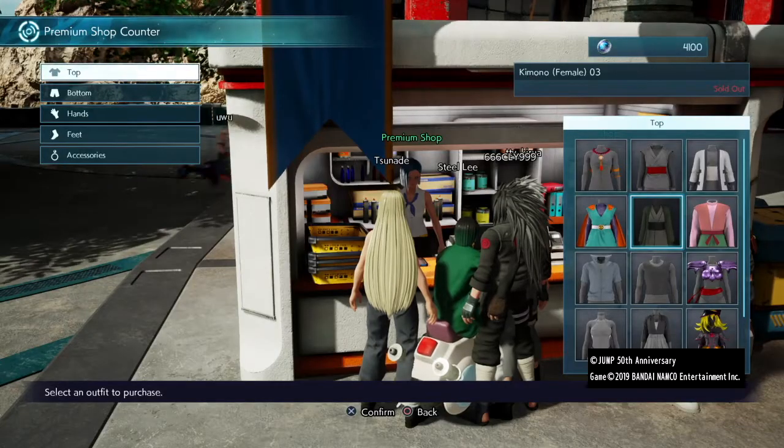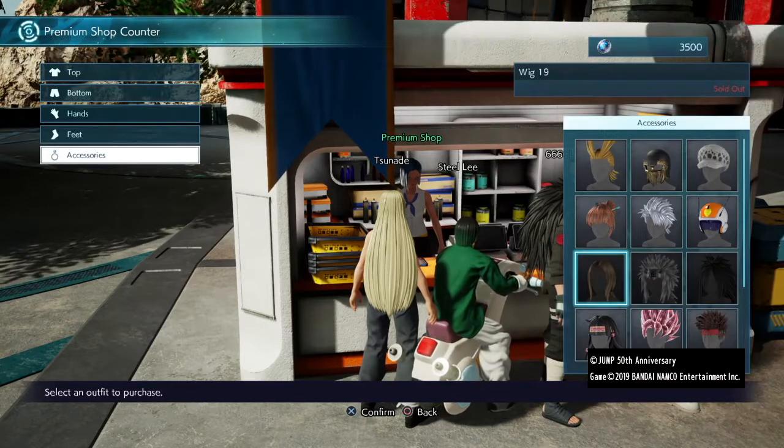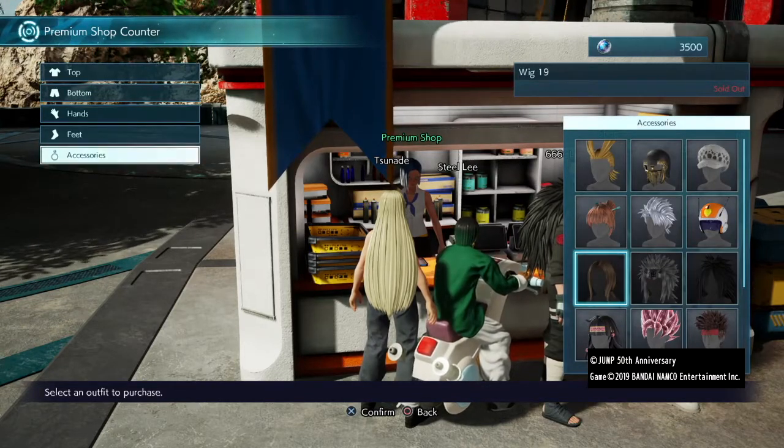And now for the outfit you'll need this top, these bottoms, these sandals and of course her wig. Don't worry, for those of you that want a free version, I'll be uploading one soon and we'll make sure I link it in this video.